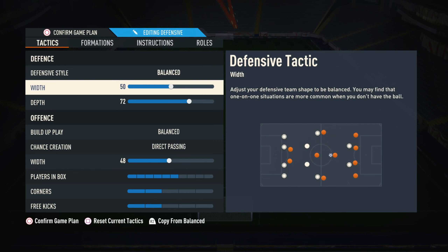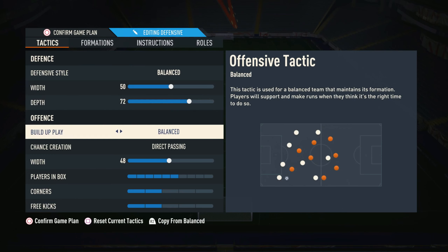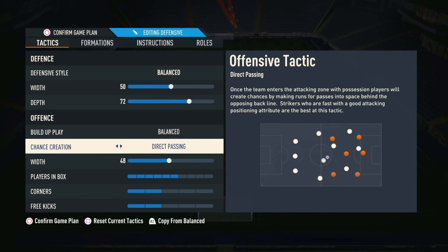I'll leave it on balance because we are quite a narrow formation — you don't really want too wide a width when you're defending especially. Depth we have on 72, which does the automatic offside trap, so if you guys are very good manual defenders this will benefit you a lot. Then we have build-up play on balance — we always want balance. Chance creation is always on direct passing, no matter what.